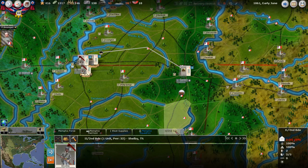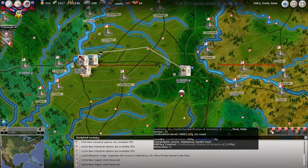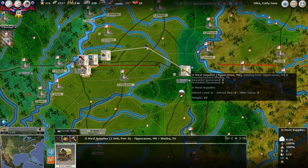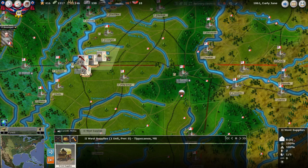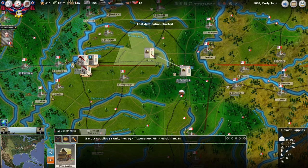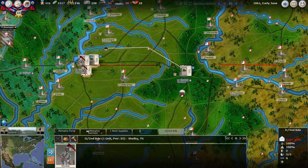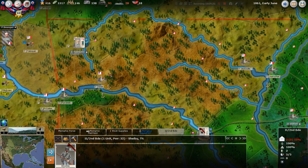Let's click on the supply train and talk about movement again. You just pull it where you ultimately want it to go and it'll plot a path, or you can do it yourself — either way it's going to show up in Memphis. Now that's interesting — Sterling Price does not have a wagon train with him.